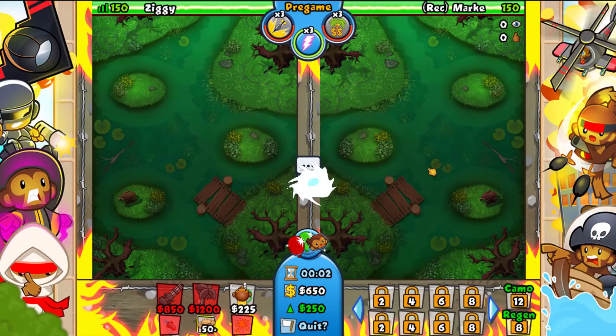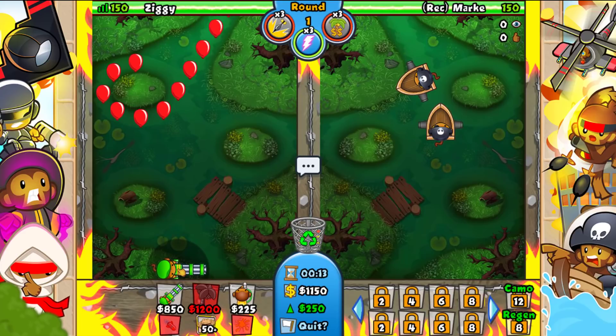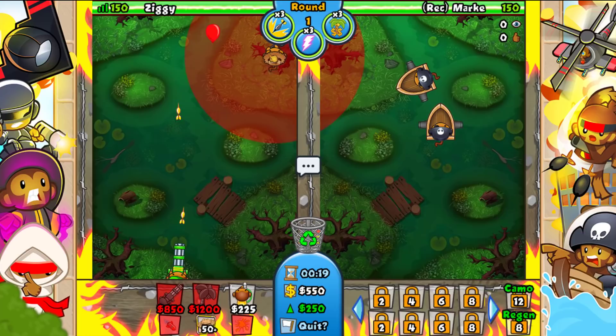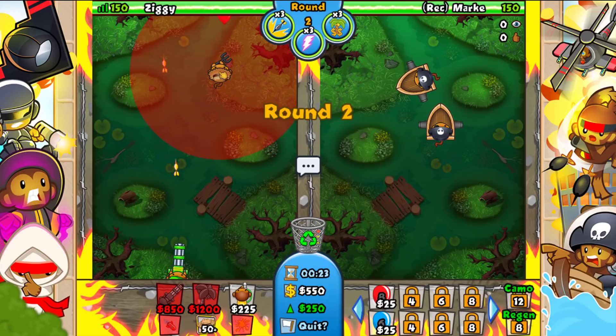Let's get right into the first game. We're playing against a grinder named Marky on Marsh — we know he's a grinder for a fact. Right now he's going buccaneer anti-stall, which is interesting. So I think I'm going to start out with a regular dart-link hunter and then go for a farm as soon as I can.